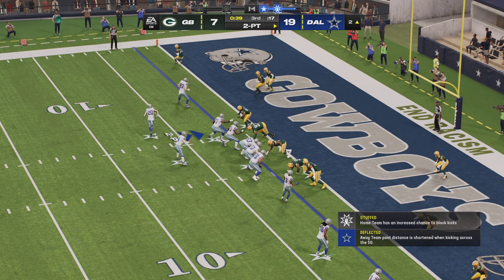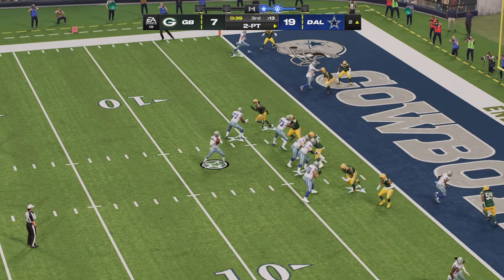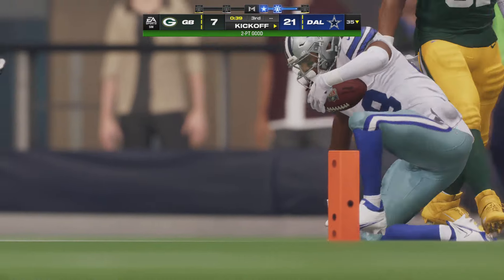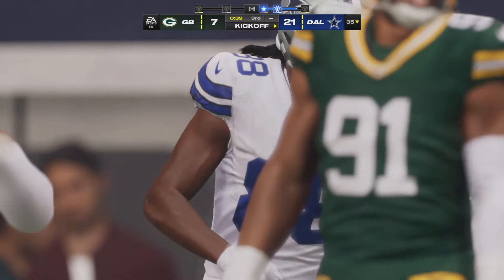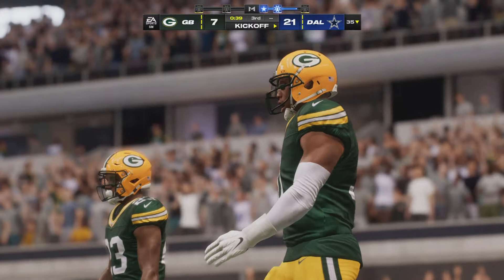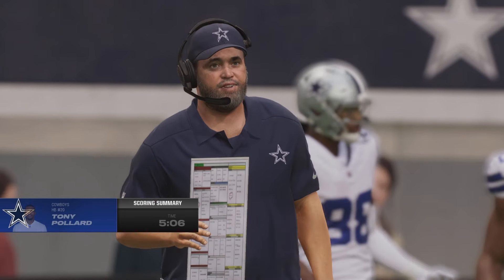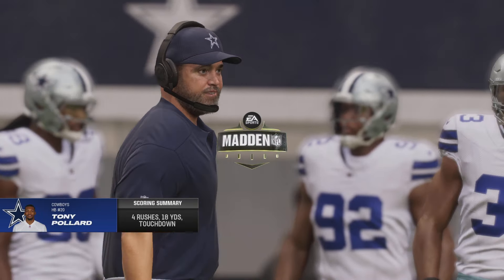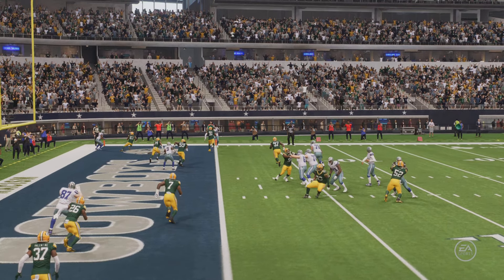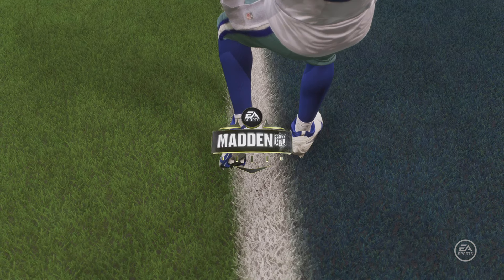This was all set up by the stop defensively on fourth down — that's what got them great field position, and then two plays later they're already in the end zone. That's a momentum swing amusement park style — your defense comes off the field bouncing, grooving, fired up, and it carries over to the other side of the ball. They get into the end zone to extend the lead. On the two-point try they go five wide, tried to create space — but the defense made sure that if they're going to catch the ball, they catch it behind them. In this case, the offense figured it out.